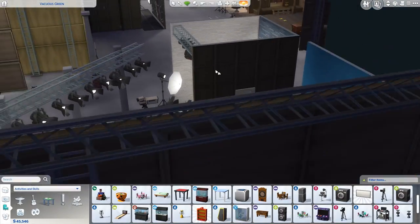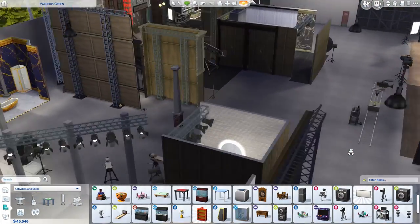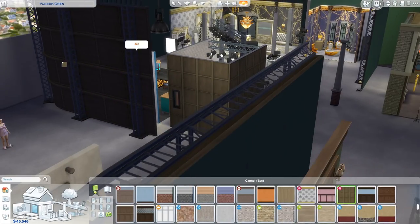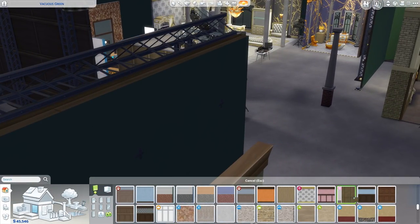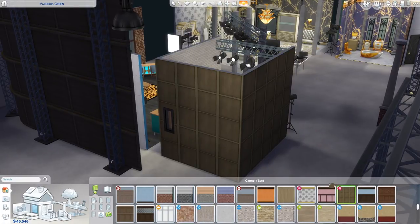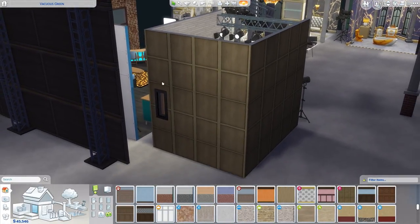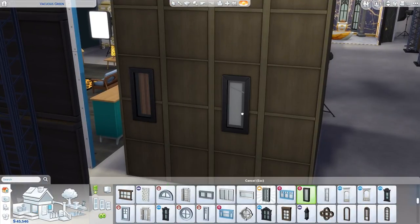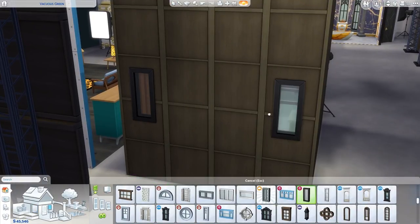We also have a new wallpaper I've used for all the backs of the sets — it's called soundstage paneling, just a wood paneling, but you could use it anywhere. We've got a small new window here, which I think is really, really nice. And then some new wallpapers with a small brick and a larger brick variant for two different sizes.